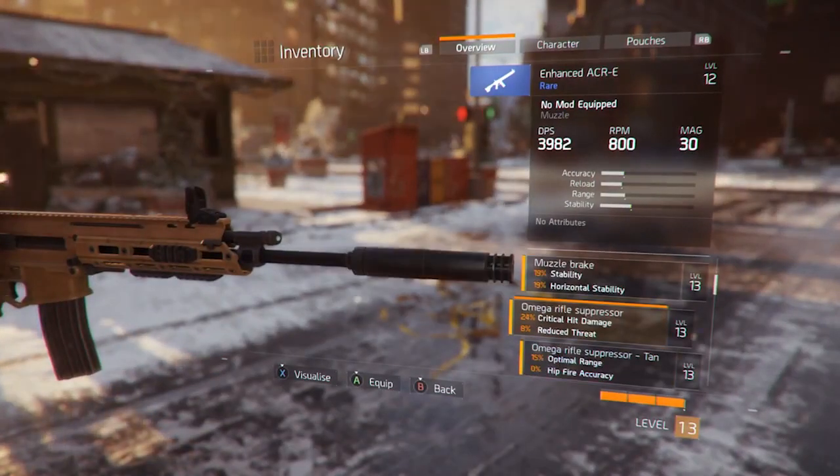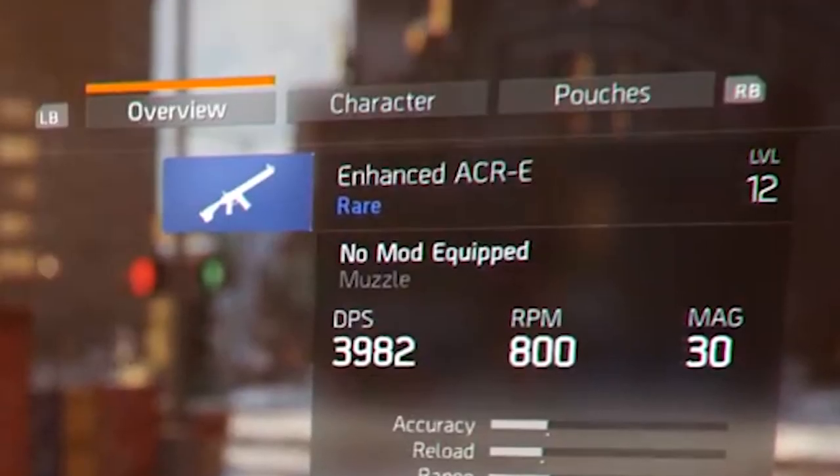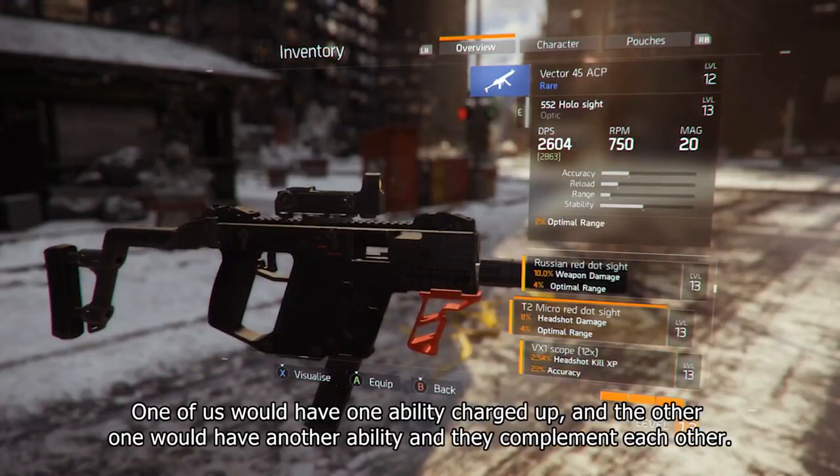After that we see some weapon modding — we've seen this before — but the interesting thing is that mods have rarities. These ones are yellow, and if you remember, rarities go grey, green, blue, purple, and orange. These orange mods are pretty good: the Omega rifle suppressor gives 24% critical hit damage and 8% reduced threat, and there are others with optimal range and stability. The gun itself is a blue rarity enhanced ACRE, requires level 12 to use, and has decent DPS.